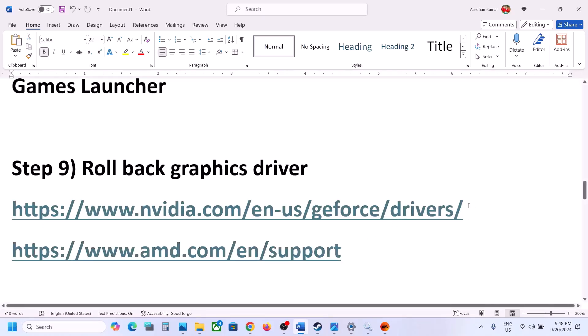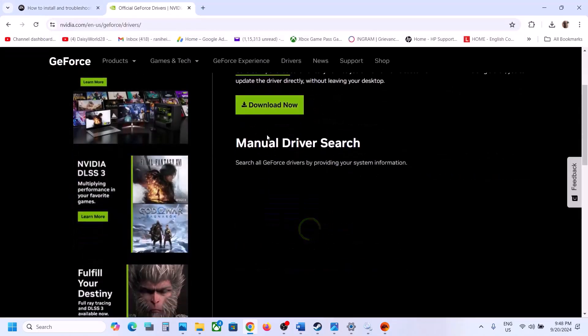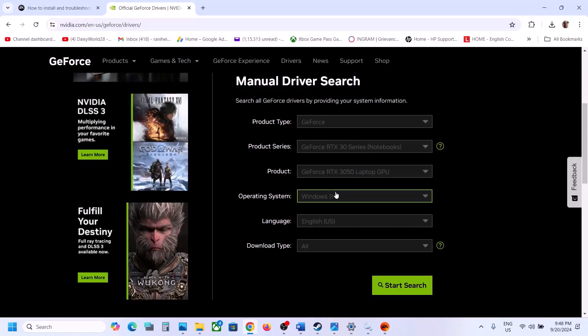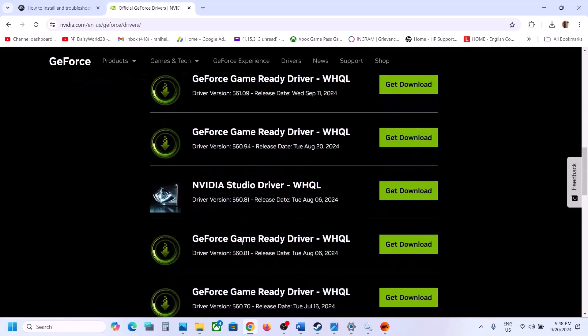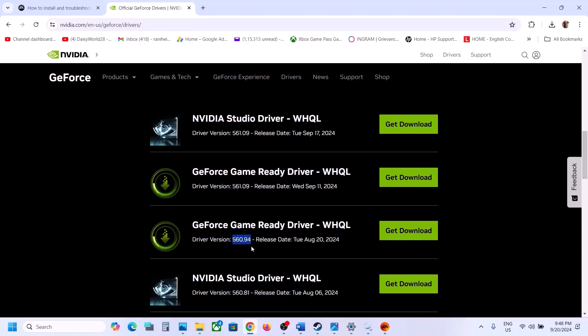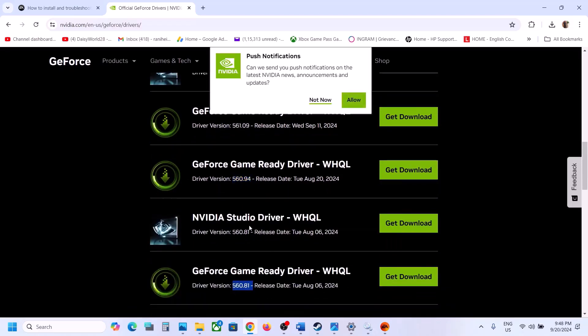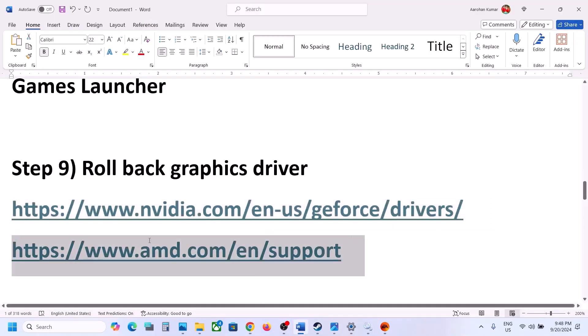The next step is to roll back the graphics driver. For NVIDIA, go to the NVIDIA website, select your graphics card and operating system, then click Search. The latest driver is currently 561.09 — try installing 560.94 or 560.81 to roll back to a previous version. When installing, make sure to check 'Perform a clean installation.' After the clean installation, restart and launch the game.